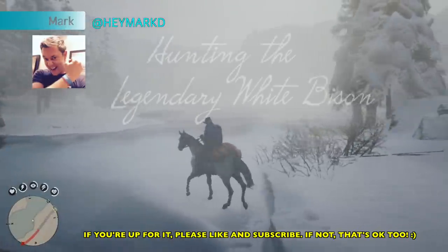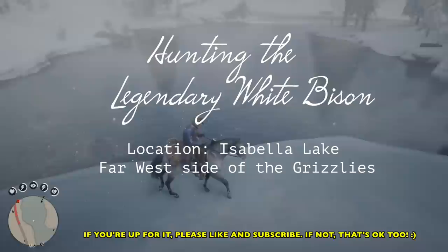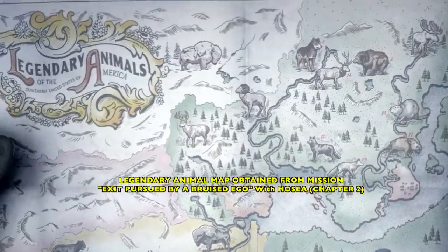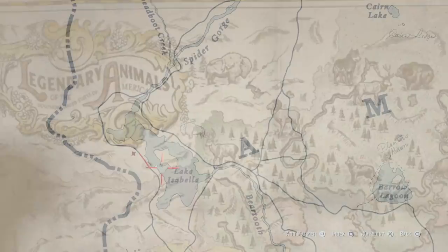Hey partners, Mark here, and we are hunting the legendary white bison near Isabella Lake in the far west side of the Grizzlies. If you would like to hunt legendary animals, first you must complete the mission 'Exit Pursued by a Bruised Ego' with Hosea. Once you do that, you'll be able to hunt them all.